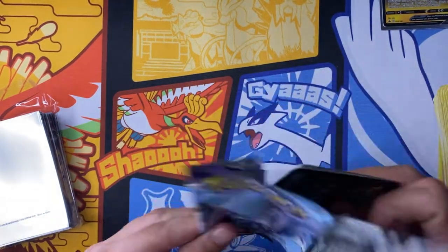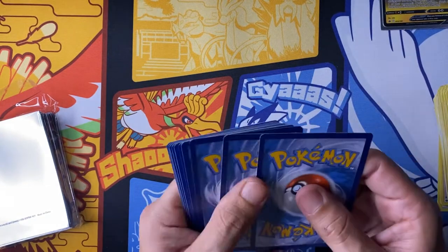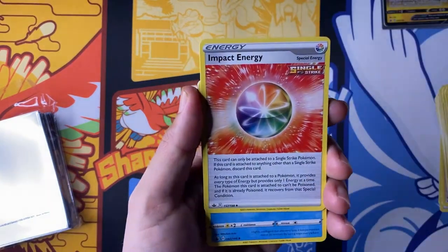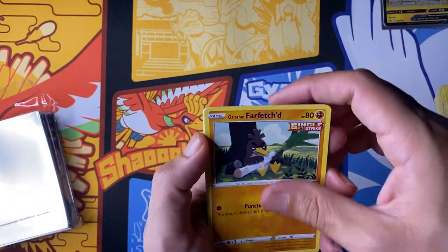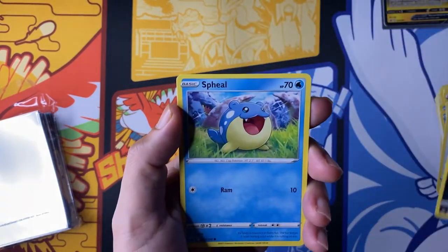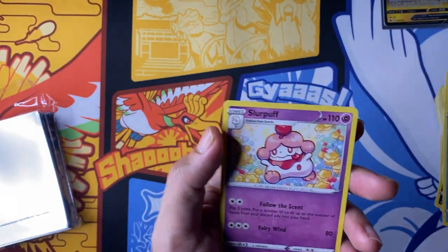Yeah, same — a very disappointing elite trainer box. Pack seven: fire energy, impact energy, Path to the Peak, Drizzile posy, Sneasel, Galarian Farfetch'd, Furfrou, Venipede, Spheal, Cufant, and a Slurpuff.